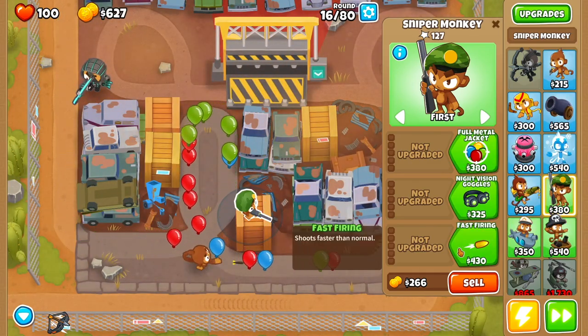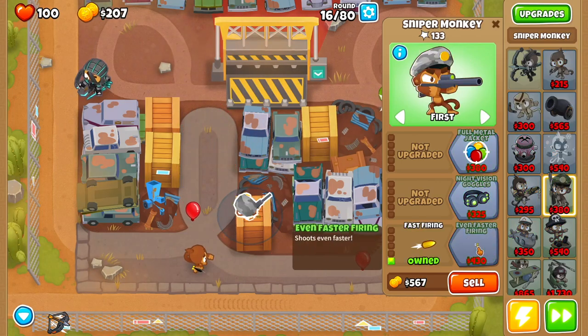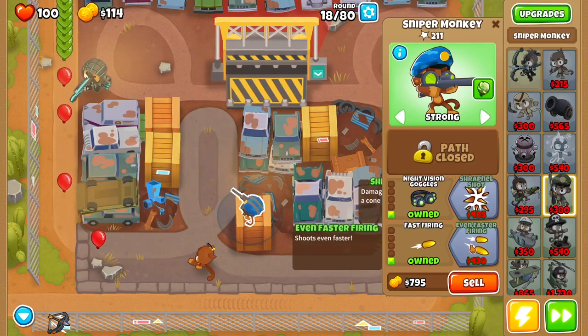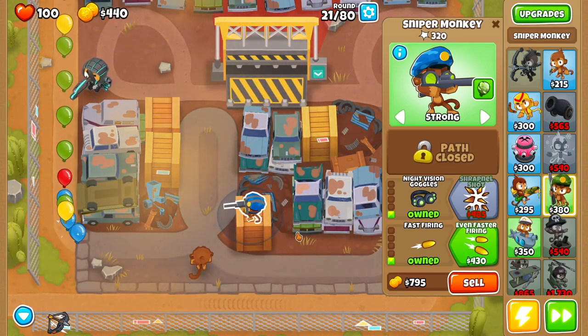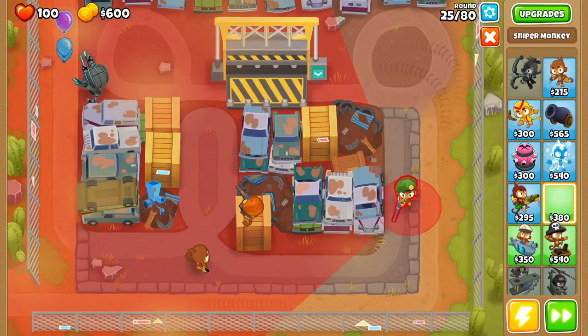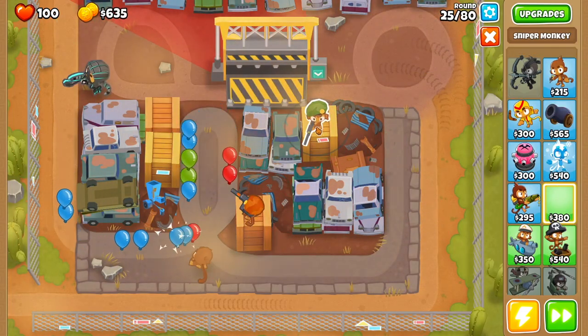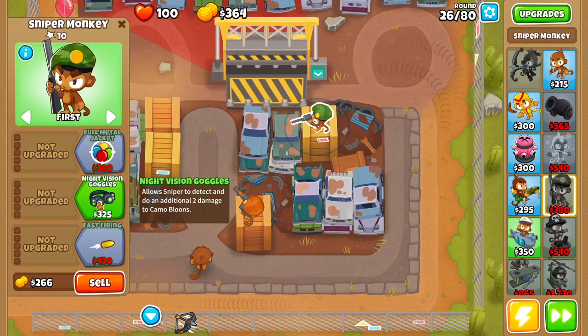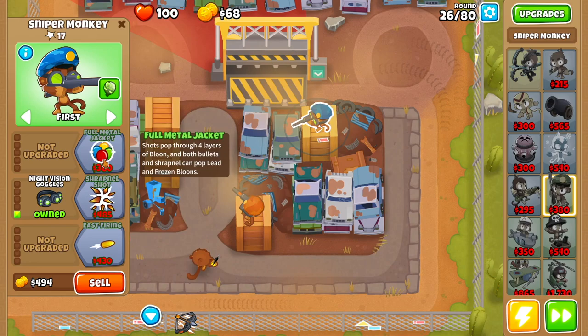The first upgrade you want to get for this sniper is faster firing. Set him to strong, then get night vision goggles, then even faster firing. After that, get yourself another sniper monkey, drop that one right here, and for this second sniper focus on getting night vision goggles and full metal jacket.